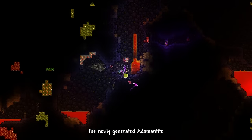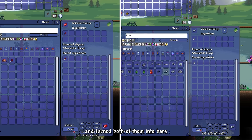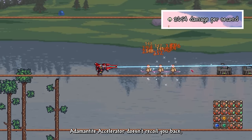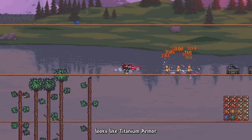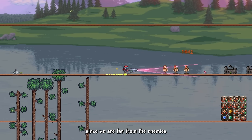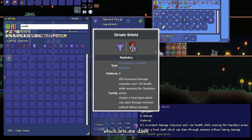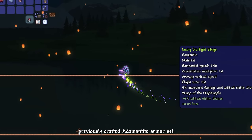Then we proceeded to mine the newly generated Adamantite and Titanium ores — they're a bit rarer compared to previous Hardmode ores. I crafted a Hardmode Forge and turned both into bars and their respective armor. I also crafted the Adamantite Particle Accelerator and Titanium Railgun. The Adamantite Accelerator doesn't recoil you back but deals less damage than the Titanium Railgun, so we'll be going with the Railgun. Titanium armor provides more benefit if you're closer to enemies, but we'll use Adamantite since we are far from enemies most of the time. Then I mined Cryonic Ores in the underground snow biome, crafted the Ornate Shield, along with the Daedalus Armor set and Starlight Wings — rendering my previously crafted Adamantite armor completely useless.